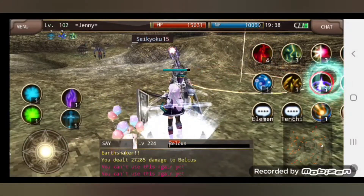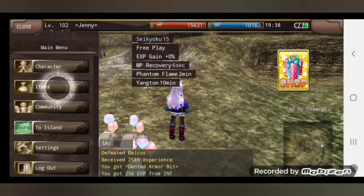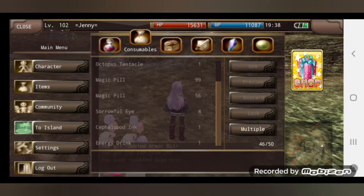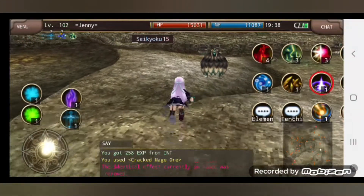Use Earth Shaker, then use Domination — now you're going to have like a 10-second MP recovery. Then use Crack Matcher before the 10 seconds finishes, and now you're gonna have MP recovery for 30 minutes.